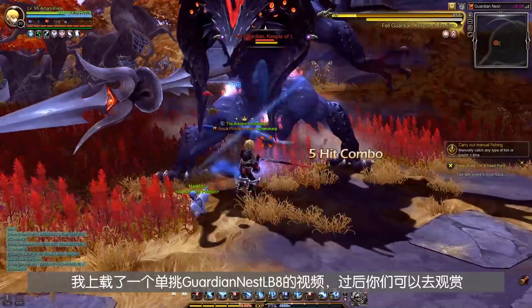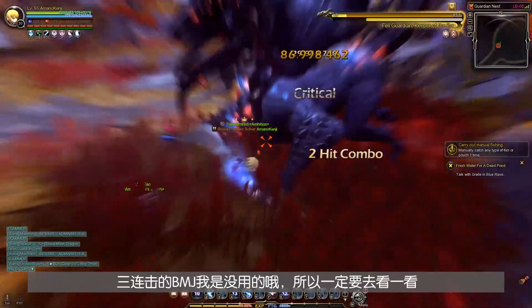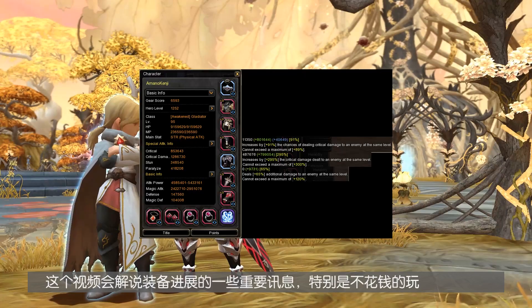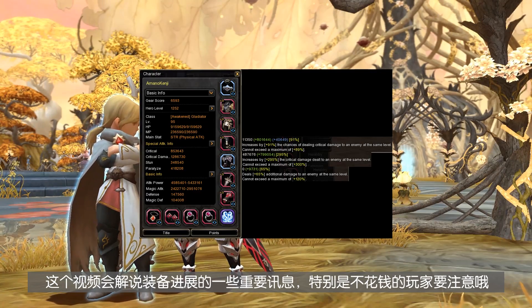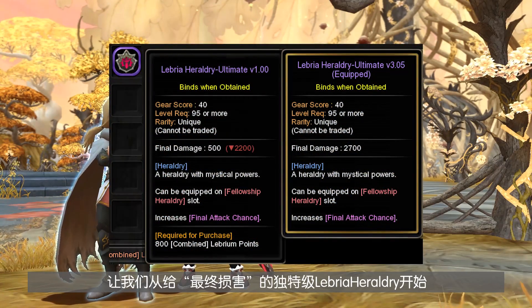I've uploaded a Guardian Nest Labyrinth 8 Solo Deathless video you can check out after watching this one — I took out the Triple Slash BMJ in that run as well. Let me first show you my Gladiator stats in town. In this video, I'll share key items that you need to get since they are essential to progression, especially for free-to-play players. Let's start off with the unique Libra Heragery that gives the final damage stat.